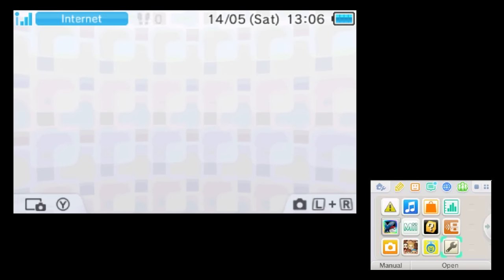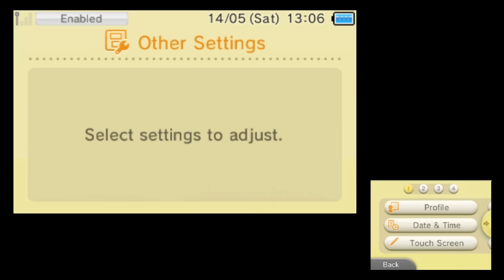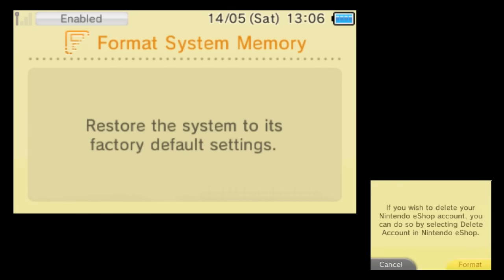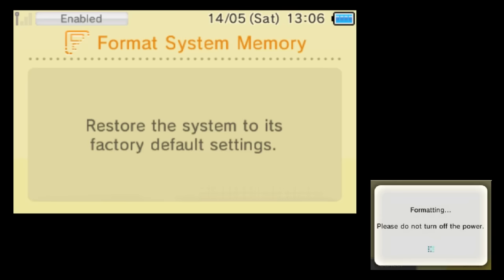Alright, boot up your 3DS and you're going to want to head to System Settings. Once in the settings, go to Other Settings on the bottom right. Scroll all the way across and go to Format System Memory. Now this is going to delete absolutely everything, so make sure you back all your data up, then hit Format. This might take some time so I'll see you when it's done.